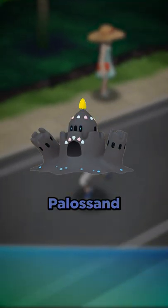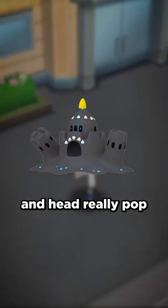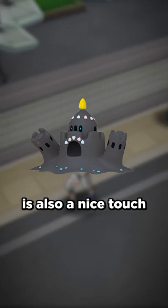Next up is Palisand. The darkness of the body really makes the shells on its face and head pop, along with the blue bits at the bottom. The yellow up top is also a nice touch.